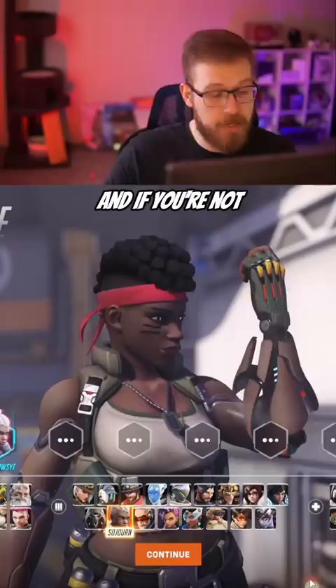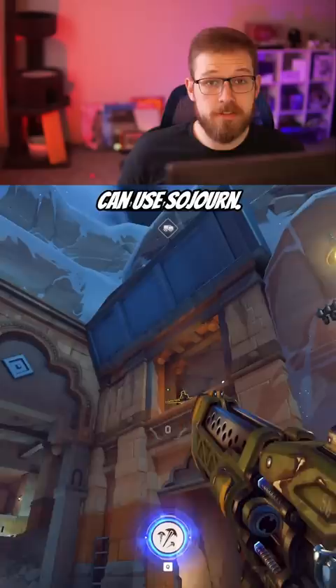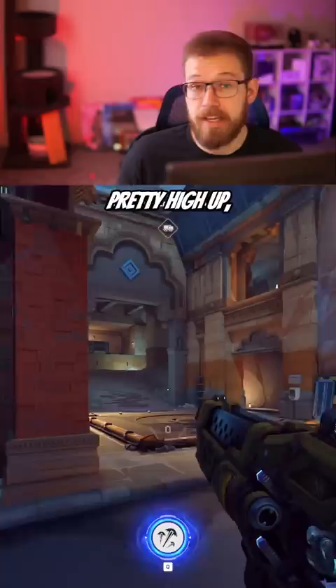If you're not good with Widowmaker or it's not a good map, you can use Sojourn. Sojourn can use her nade to force him to reposition. She can also use her jump to contest some heights — not everything, but she can reach pretty high up — and even with all of her nerfs she can still basically one-shot headshot him with a few body shots.